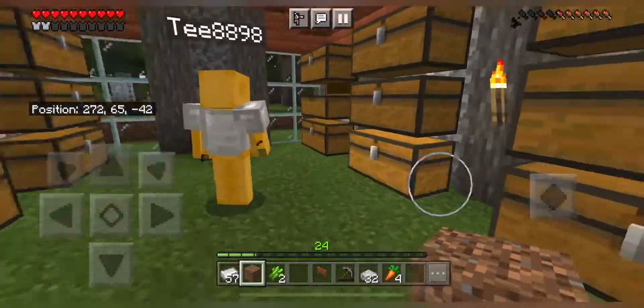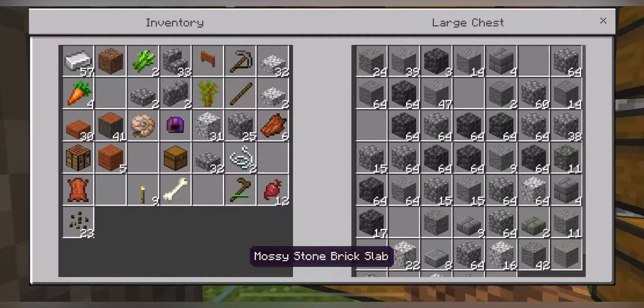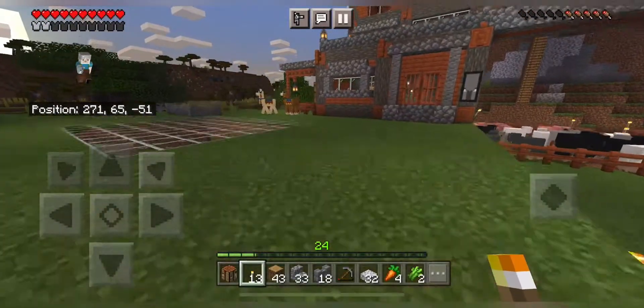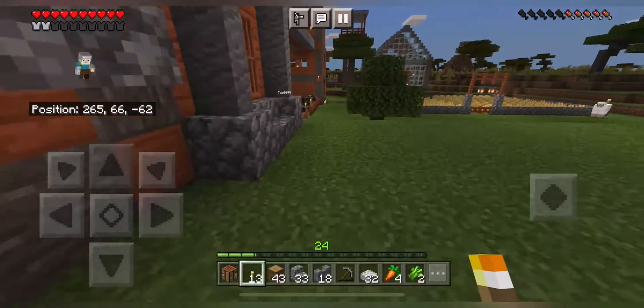I'm gonna take some stuff first. Now we're gonna choose the position for the bridge. I think we're gonna build a bridge to the other side of the river.